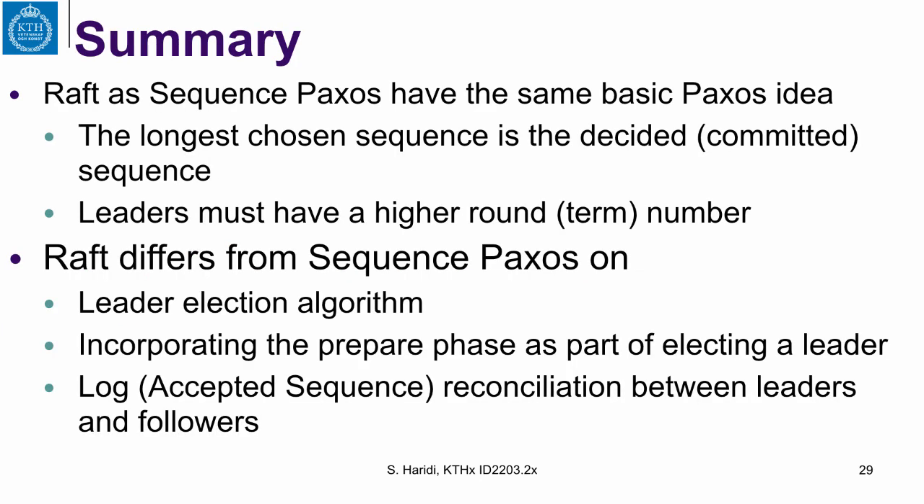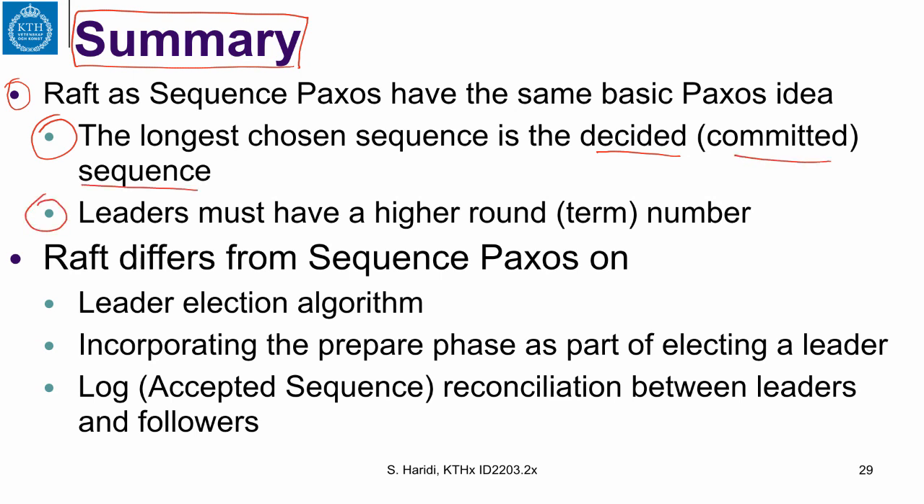I want to end this lecture with a summary comparing Raft with Sequence Paxos. Raft, as well as Sequence Paxos, shares the same basic Paxos idea: the longest chosen sequence is the decided sequence — in Raft that is called the committed sequence. Also, leaders must have a higher round number or term number. Both Paxos and Raft share this same principle.